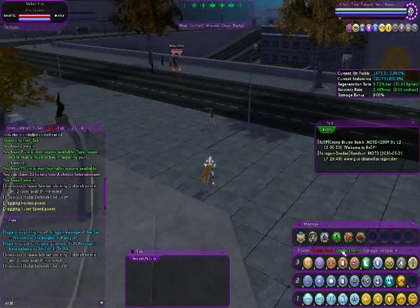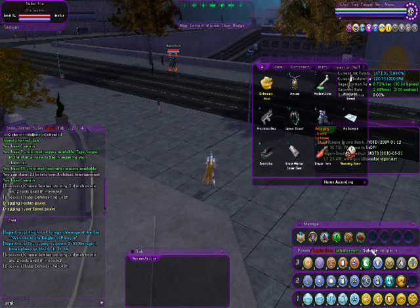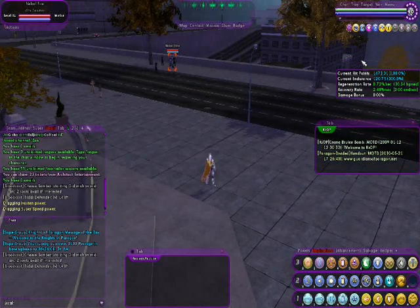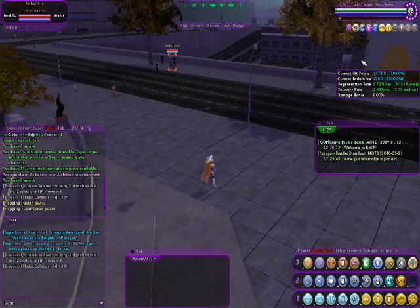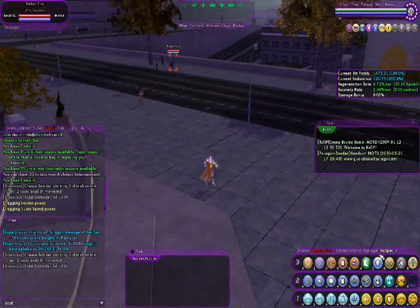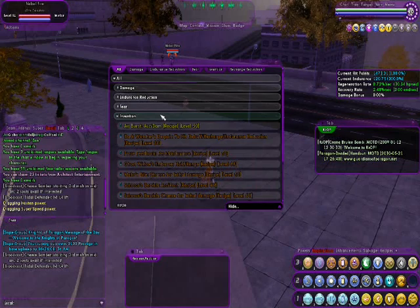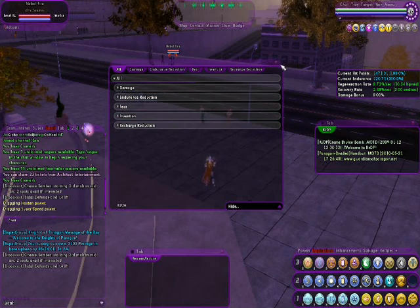Enhancements are things you place into your powers to make them better — they're essentially the equivalent of equipment. Salvage is used to create things, whether you're a base builder or you like crafting IOs. Recipes are what salvage is used to create. IOs, or Invention Origins, are a type of enhancement, and I'll be covering those in a separate video.